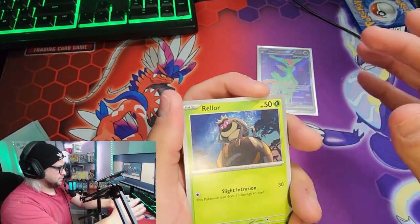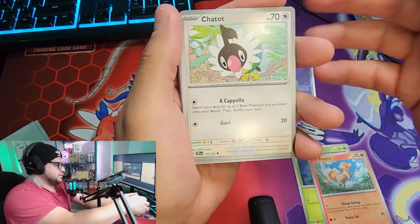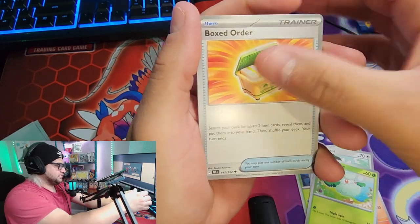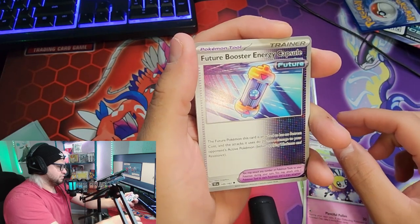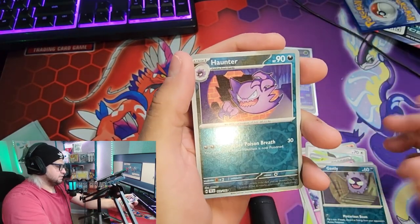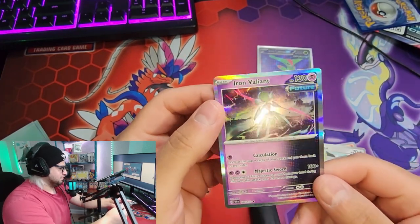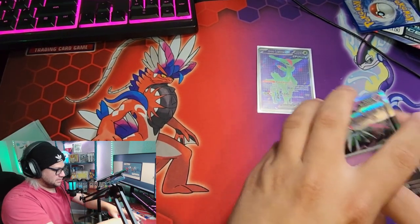Last pack: we've got Rellor, Ponyta, Chatot, Cottony, Boxed Order, Rombee, Future Booster Energy Capsule reverse, Ghastly reverse, Haunter — and speaking of Iron Valiant, there he is! Cool, so we got one Iron Valiant out of the five packs, not so bad.